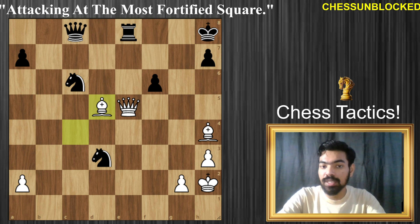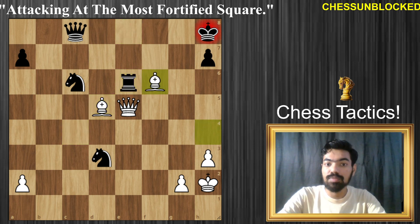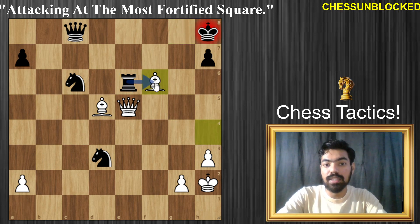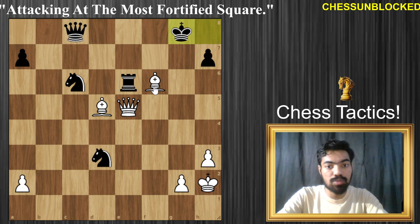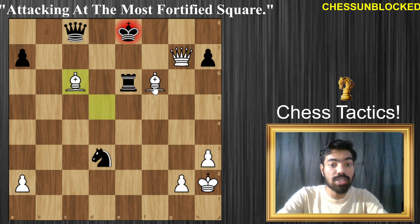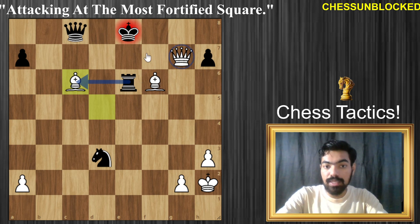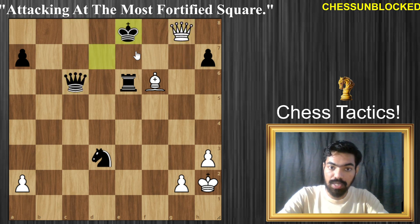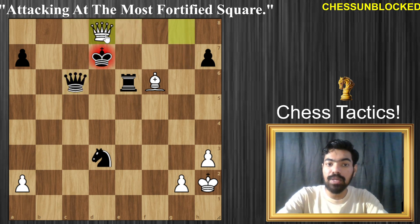So let me go forward and show you the engine lines. Rook e6, bishop takes, king has to move — you can't really capture this because if you take then queen takes is just checkmate. So king has to move, and now queen g3 results in checkmate in a few moves. Rook cannot take because of queen e7 checkmate. Queen has to capture it and the king has nowhere to go. Queen has to capture, and then follows a simple queen check and a pretty checkmate on the d8 square. Wonderful checkmate.